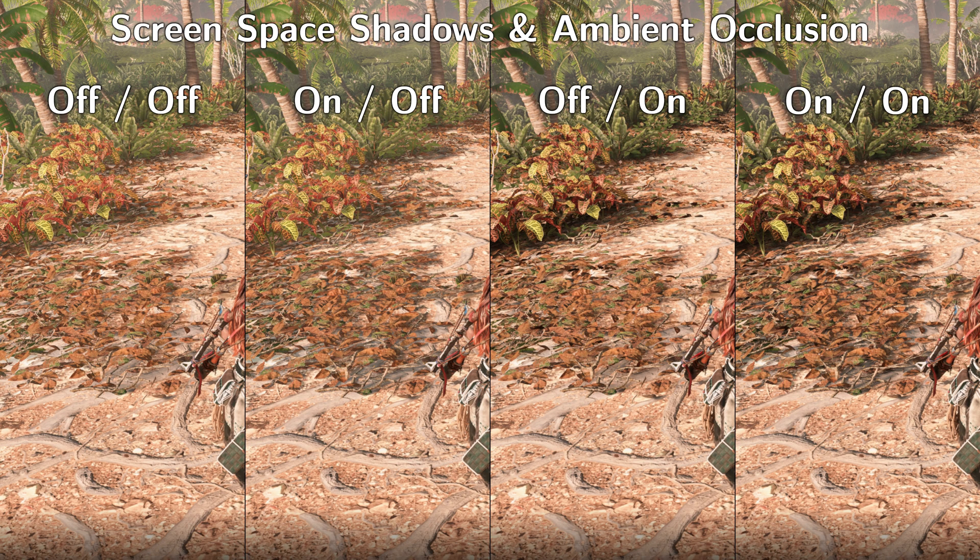Ambient occlusion and screen space shadows are important to visually give the game depth. Ambient occlusion is significantly more impactful than screen space shadows, but they are both fairly cheap in terms of performance, so ideally we'd want both. But in a pinch, I'd sacrifice screen space shadows.